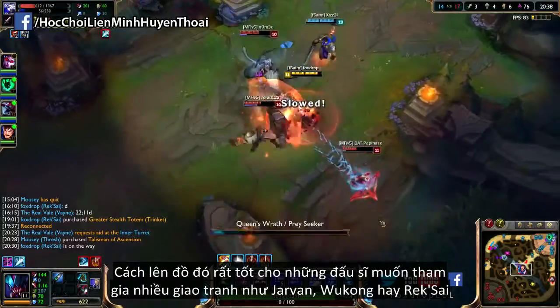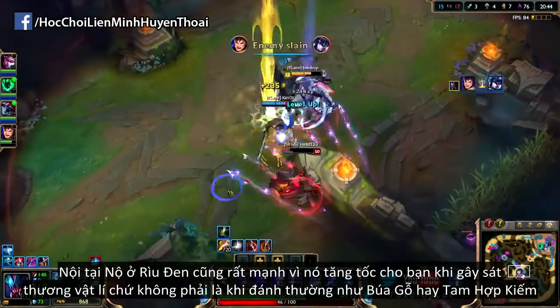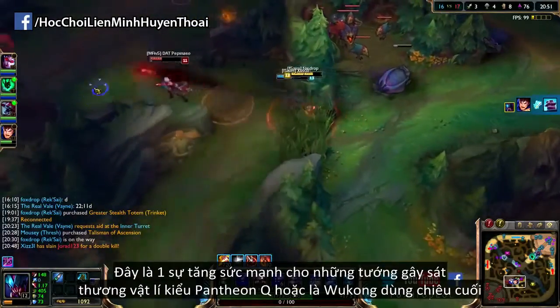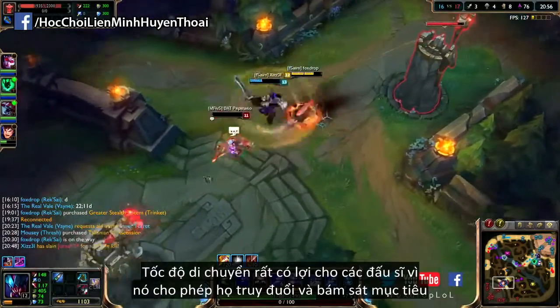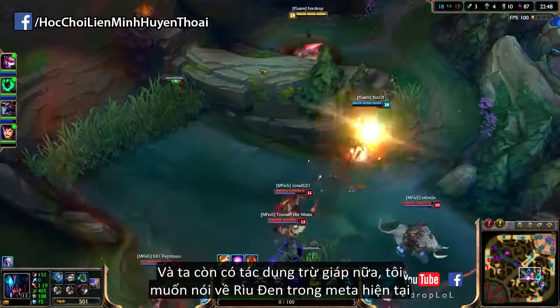The item path is very good for the tankier bruisers and those who want to be in teamfights a lot, such as Jarvan, Wukong, and Rek'Sai. The Rage passive on Black Cleaver is very strong as well, as it boosts your move speed on physical damage dealt — not on-hit like the Phage and Triforce does. This is a massive boost to champions with spammable physical damage like Pantheon's Q, or sustained physical damage like Wukong's ultimate.